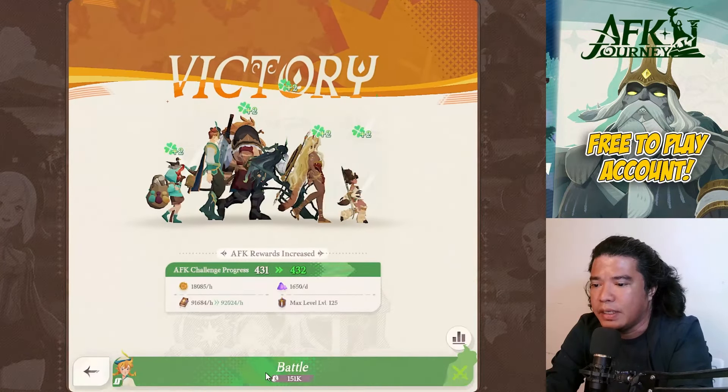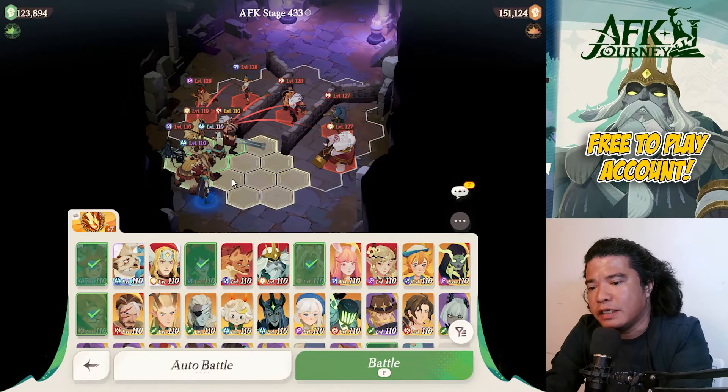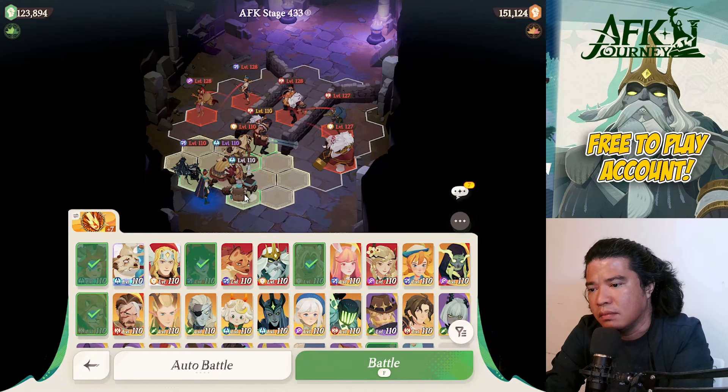Next is stage 433. On this stage we'll use the same heroes but do some repositioning — Brutus at front, then Atandra. The positioning is similar to the other stages.